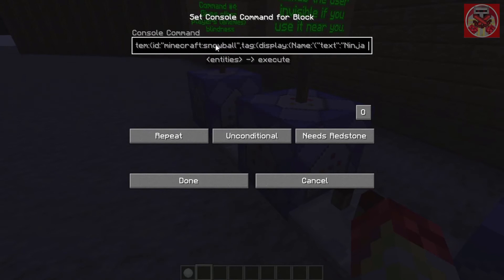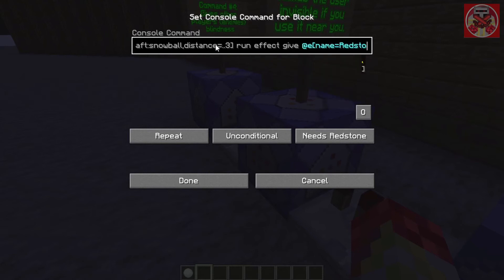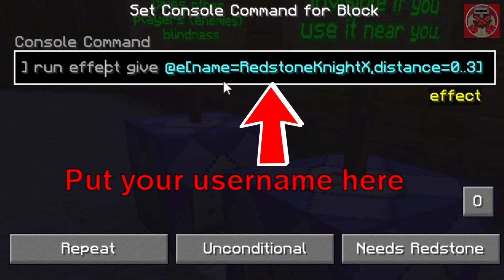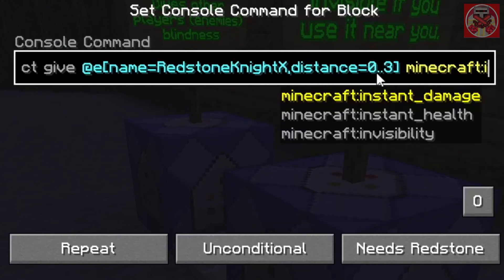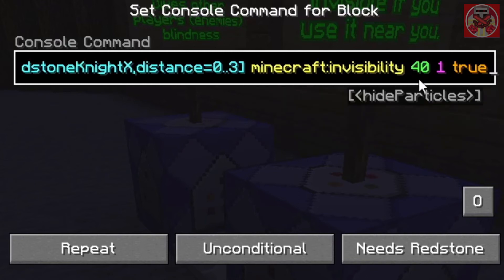The third command has a similar beginning. What's different is the run portion: effect give @e[name=redstone9x, distance=..3] minecraft:invisibility 40 1 true. Make sure you replace my username with yours so that it only affects you and no one else. The amplifier is 1 or 2, and true means no particle effect.